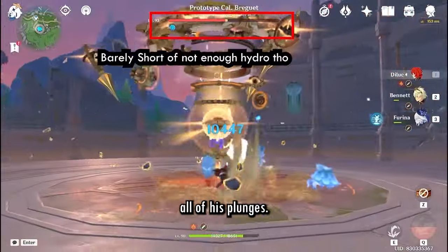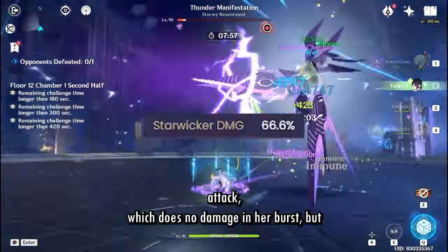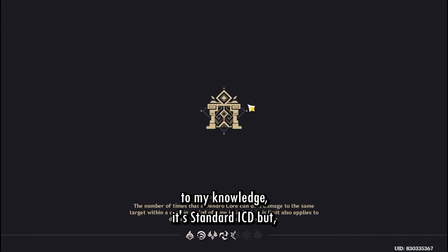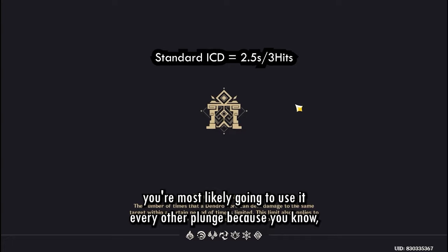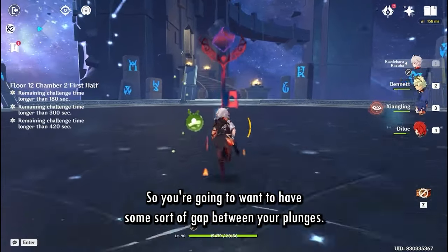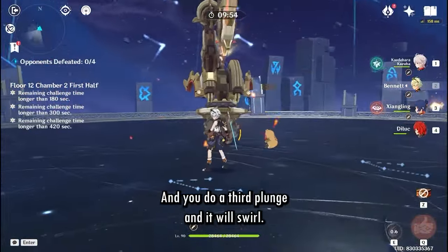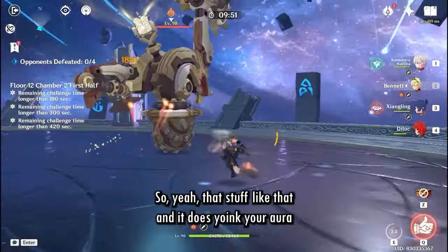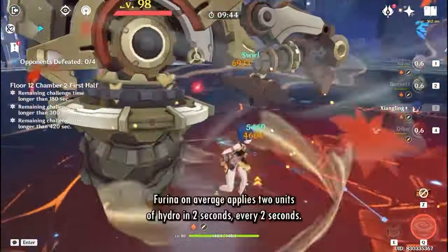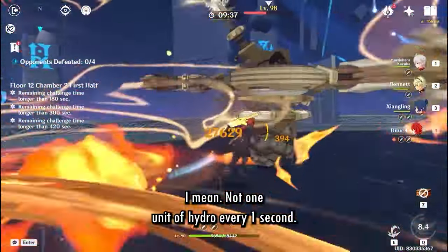Here's the thing — Furina's hydro application is kind of slow. You can go test against the Primo Geovishap boss right now. Diluc will be able to Vape all his plunges. However, Xianyun's coordinated attack in her burst will swirl probably every other plunge due to ICD. You're most likely going to use it every other plunge because Furina applies hydro twice every two seconds — so you want a gap between plunges. One plunge swirls, the next doesn't, and the third will swirl. That does yoink your aura.